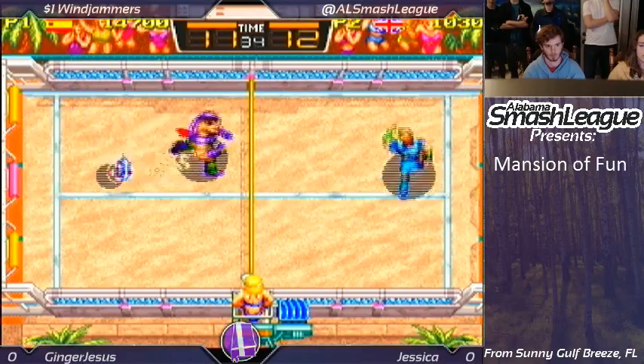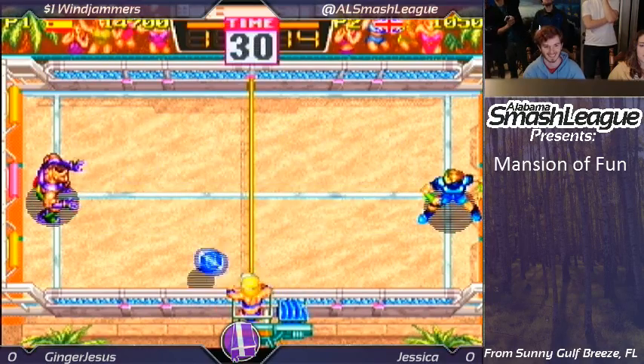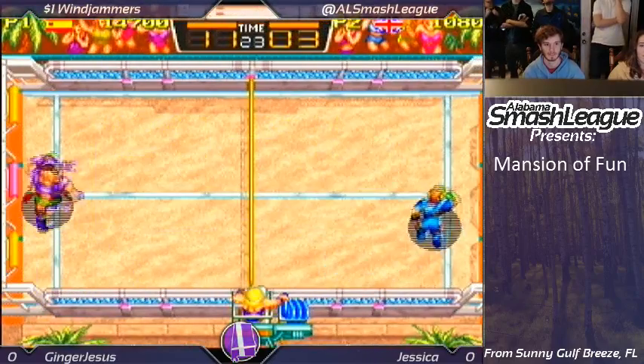This is a close match here. Ginger just drops it — he had it, he was going right to the button press. 30 seconds. This is definitely still anyone's game. Wall Rider — he does not have the parry.